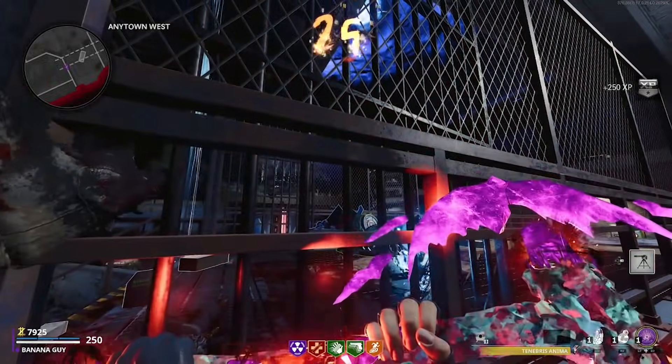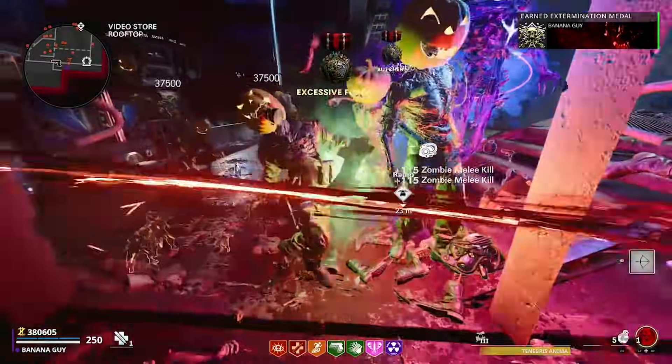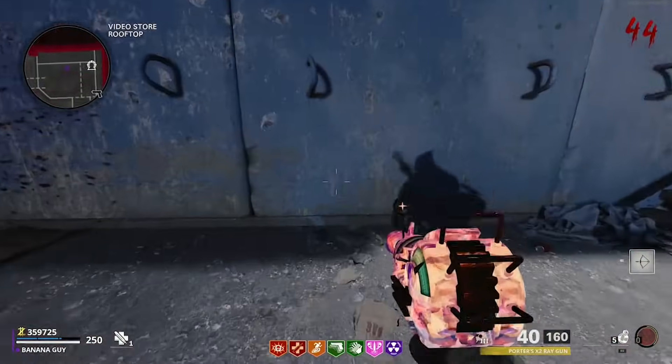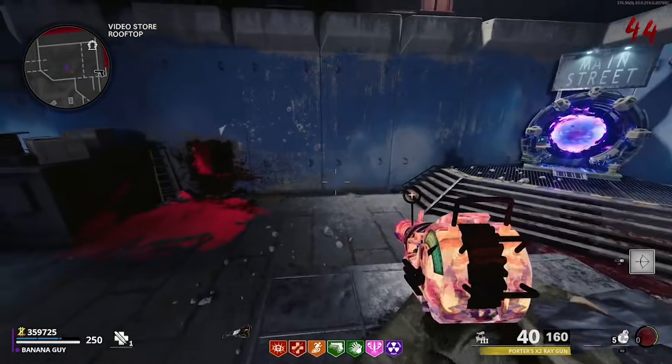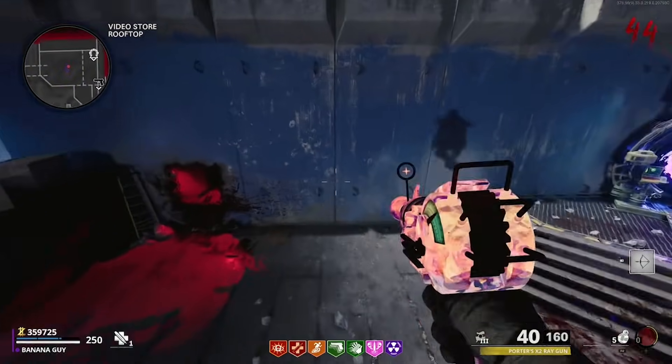Heading into our next glitch, come to the same area as the previous glitch. You want to have the PhD perk at least tier 4 or above. Come toward this wall and slide toward it, and pause midway through your slide then unpause. If done correctly, you should push through the wall right here.